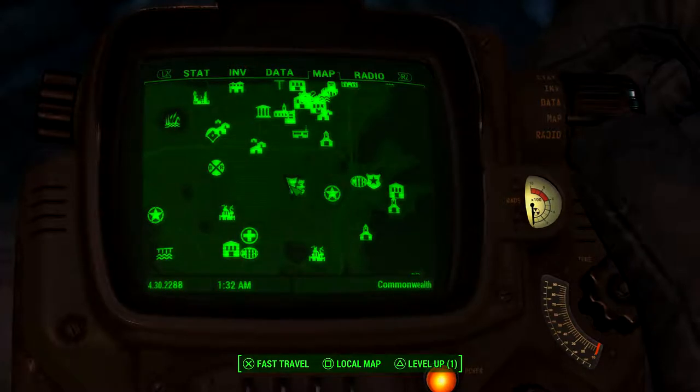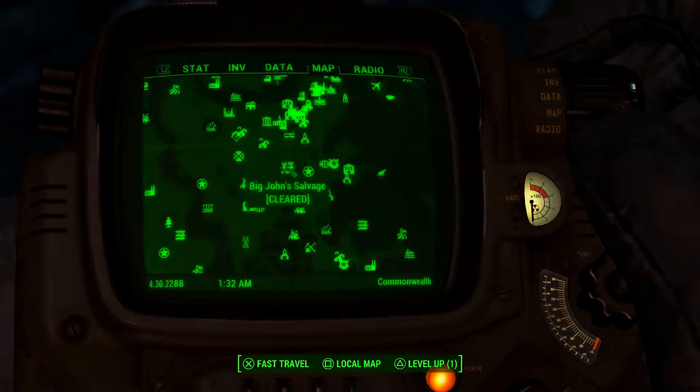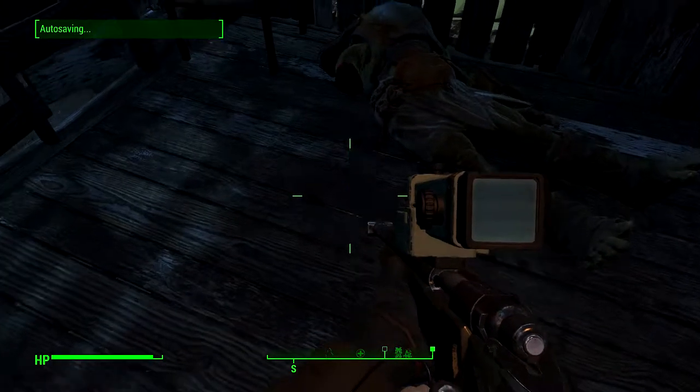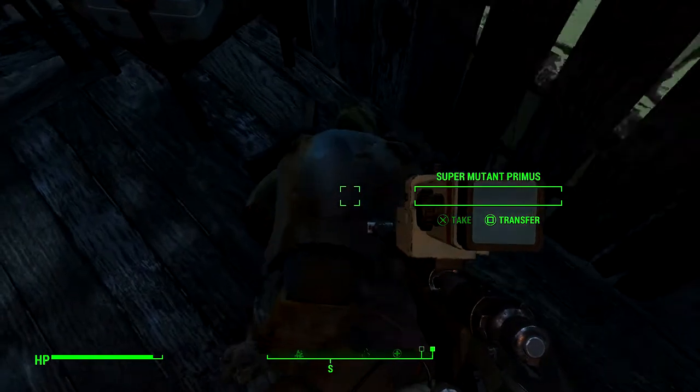What you do guys is make your way here to Big John's Salvage. Once you clear this area you should come across this guy — Super Mutant Primus. Once you've killed him, the weapon is yours.